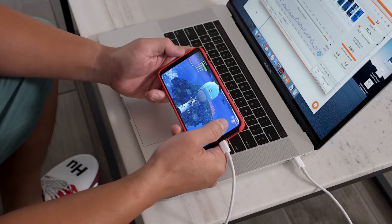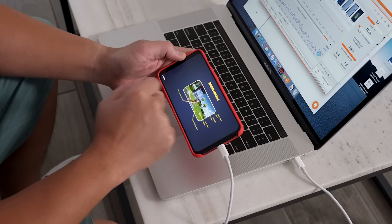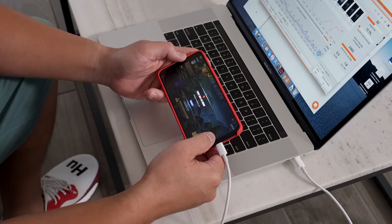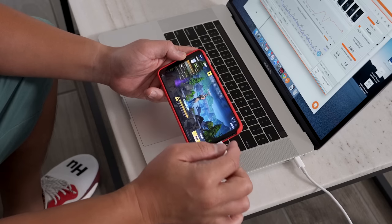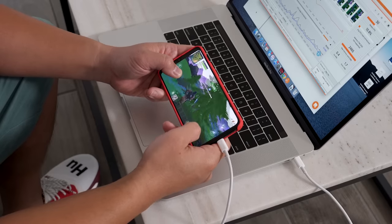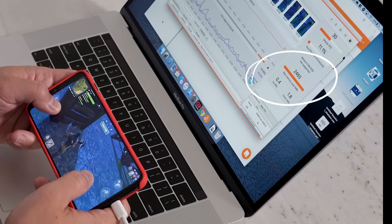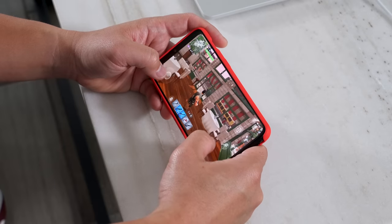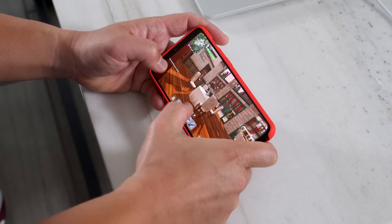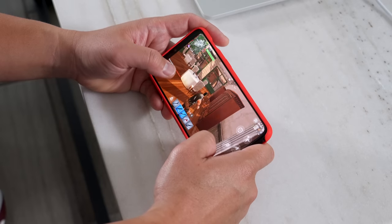Fortnite needs no introduction — it's one of the most popular games out there. I made sure the highest graphics quality was selected, but I did have some problems with the benchmarking software as it did not allow actual match play to be benched with USB-C debugging on. In the waiting room it showed 30 fps consistently, which is what I experienced during gameplay. The game takes two and a half gigs of RAM, which was really surprising. Performance was smooth the entire time, and after about 30 minutes of play the back of the phone was just warm to the touch.